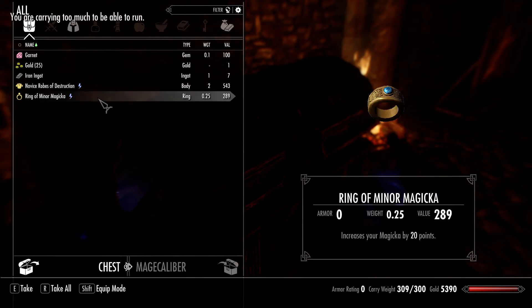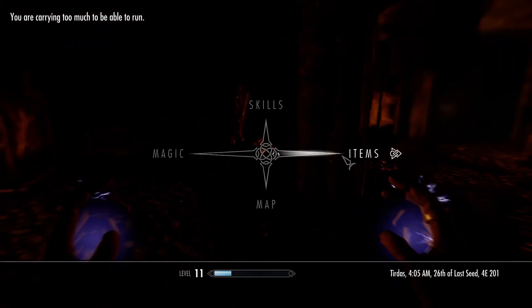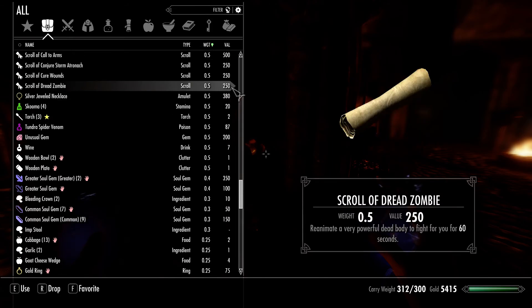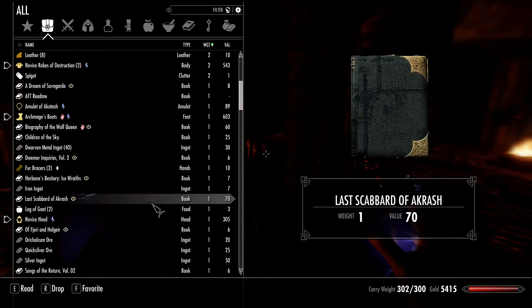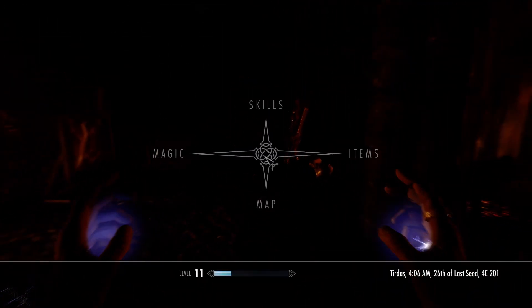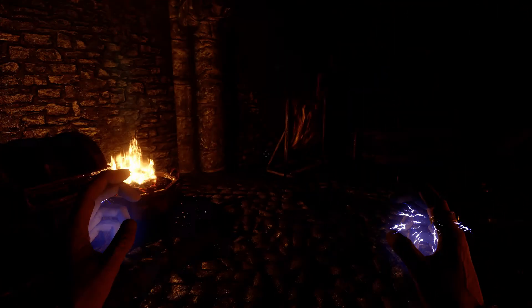Look at all these wonderful magical items which I all want of course. How much am I over-encumbered? Maybe it's a good time to drop my pickaxe now. I only need to drop two things worth of weight. Cool - a lot of magic items actually.